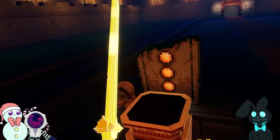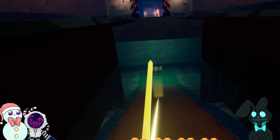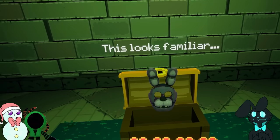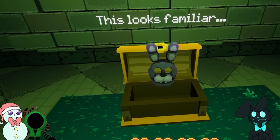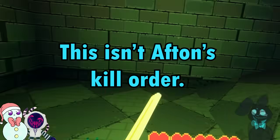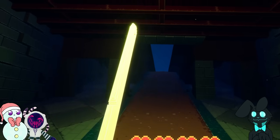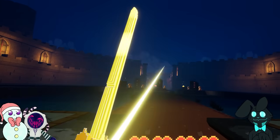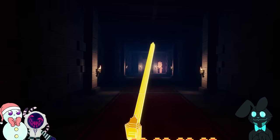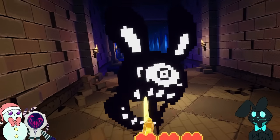By lighting graves in a set order, we reveal a staircase that leads underground to the Bonnie mask. The correct order is Chica, Foxy, Freddy, Bonnie, Golden Freddy, and Puppet. Each of these graves is also associated with a number — 0, 1, 2, 3, 4, 5. By lighting them in this order, the stairs open, so it's basically just 'can you count?' But why is this important, what does it signify, and why are the memories here? This is not the death order — the Puppet essentially has to be first in order for the rest of the series to even happen, so we'd be lighting the Puppet grave first, not last.